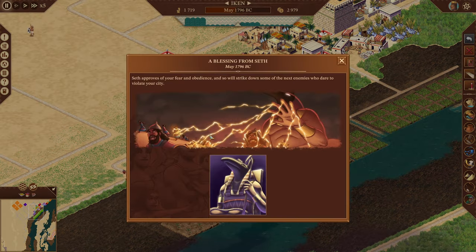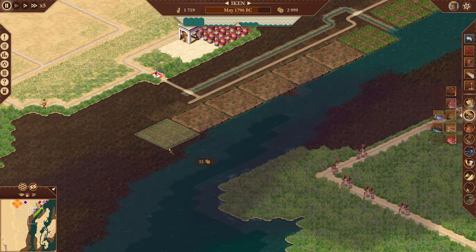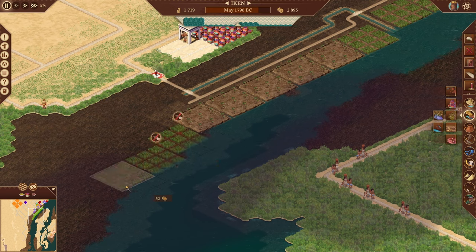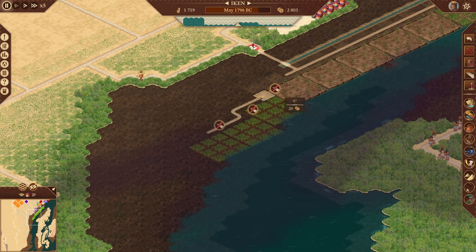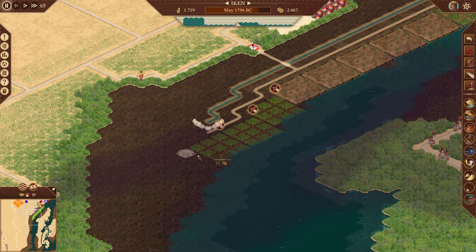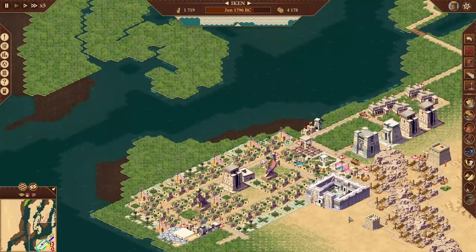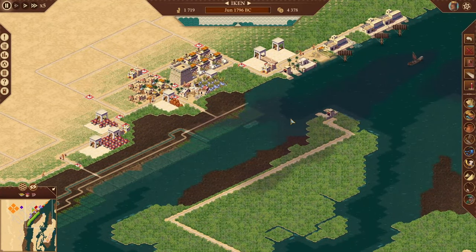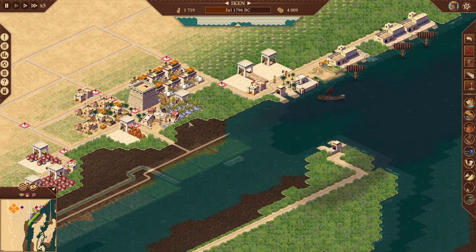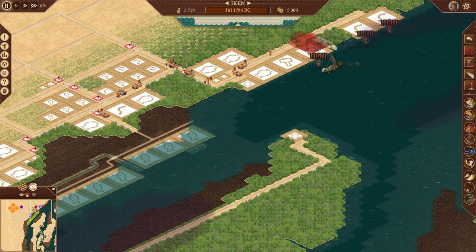Let's throw in a few more flax farms — start with three and see where that gets us. We're going to have a really bad inundation but it still covers the fields. Money is going up. We still haven't got enough wiggle room for the obelisk yet. Let's add one more in — six months until next attack. We have like no troops. I hope this is an easy one because we're really getting messed up so far.